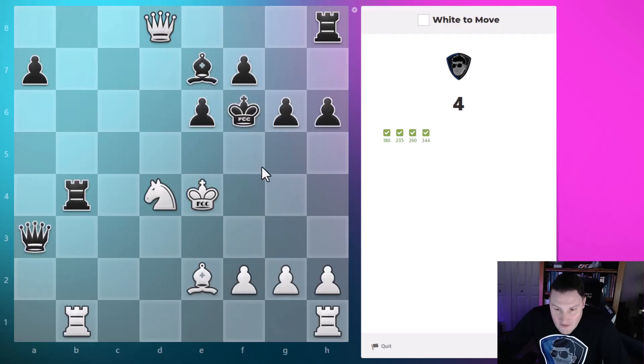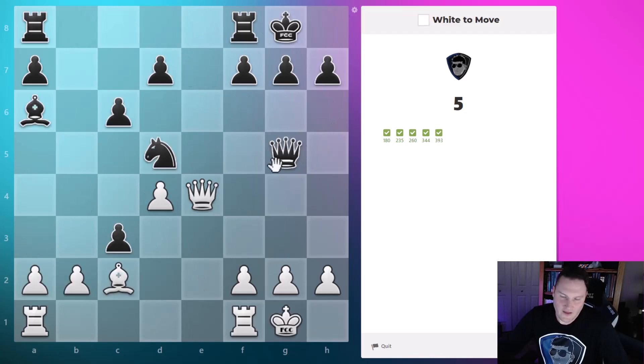Over here we've got a pinned bishop. The fun thing to do would be to take this rook — the king would have to go here and we'd want to find the fastest way to mate from there. My cat is making a lot of noise in the background! I think we just want to take this rook, and that might be the end of the puzzle since it's so early on. Yeah, just wanted to see if we saw the rook hanging. This next one's going to be a checkmate.